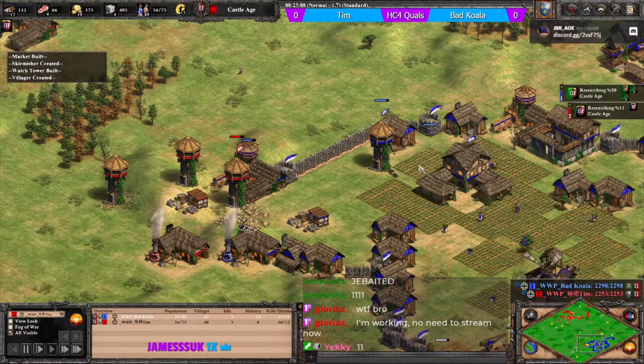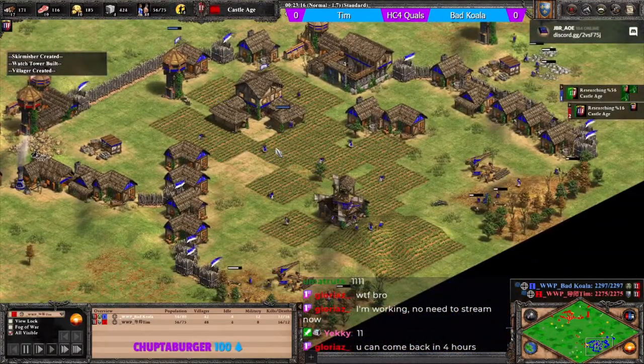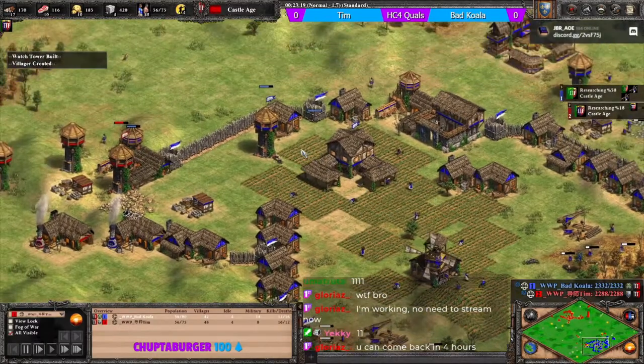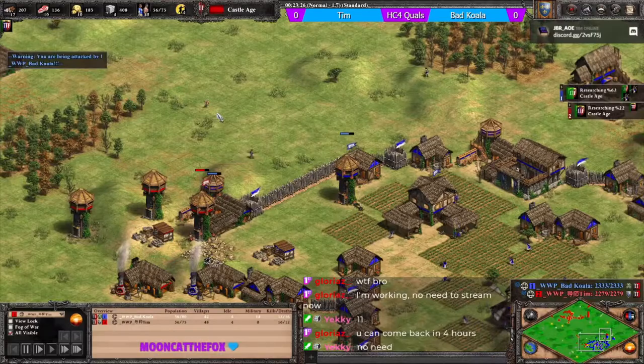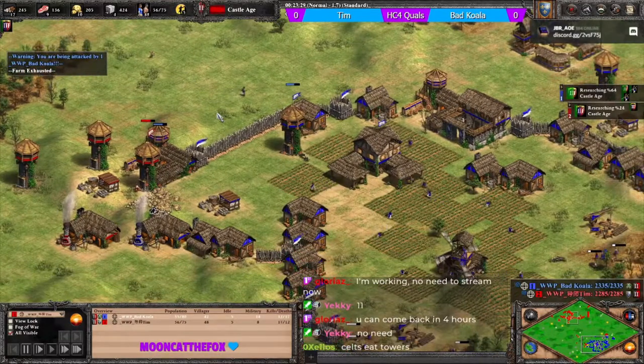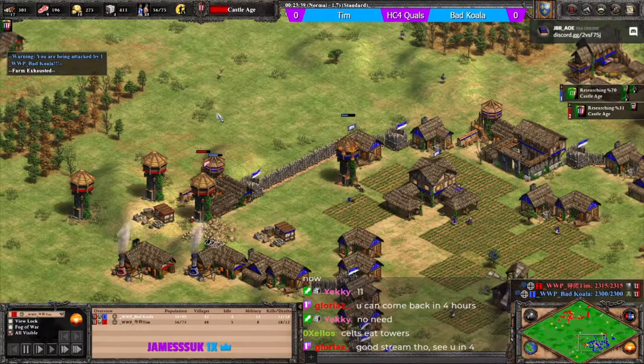Koala has a 40-vill lead to castle age. The Celts towers are doing good work.